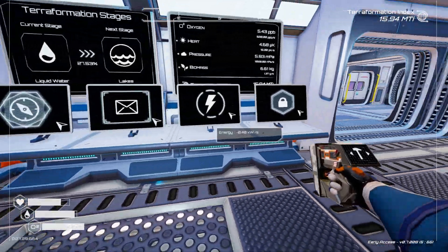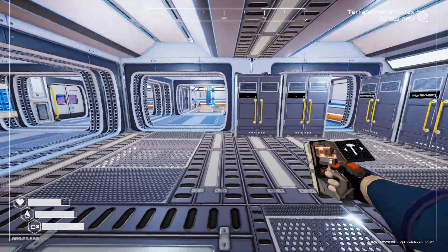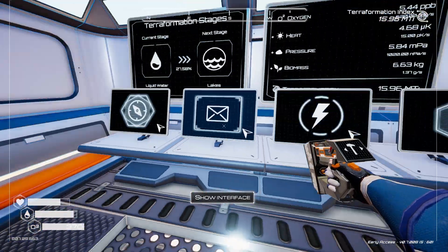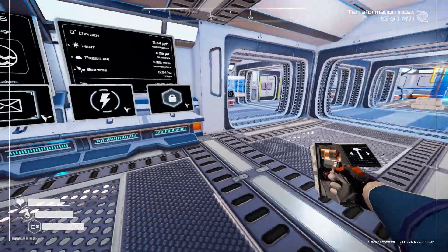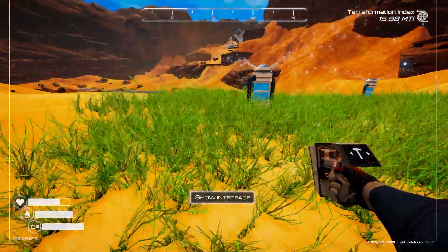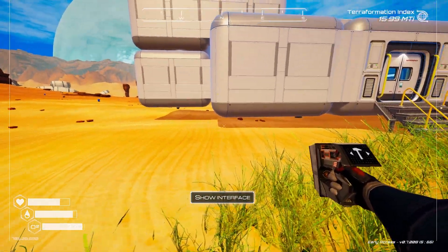We're back with some Planet Crafter. I decided to do some base redesign off camera. It didn't take too long so we didn't make too much progress as far as terraformation index. We went from 10 or 11 to 15, which sounds like a lot but it's really not that much. To redesign my base, I basically brought it off the ground a bit more using foundations.